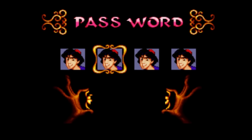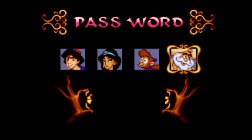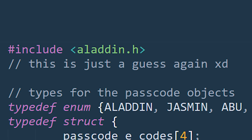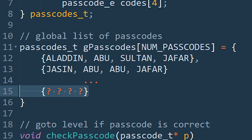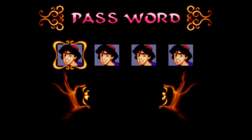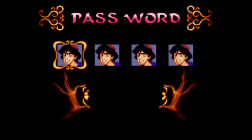The passcode screen was pretty straightforward: use the left and right buttons to move the cursor, and the up and down buttons to select a character. Press start, and if you put in the right passcode, you would teleport to that level. Now, to break this, I figured there was logic in the game that checked against a list of good passwords, and if your password matched a good password in that list, you went to the associated level. But the question was: what did a password look like in the game's memory? To solve this, we took the infinite apple hack approach.